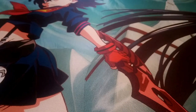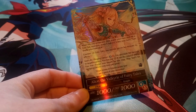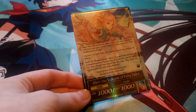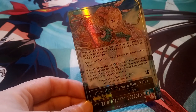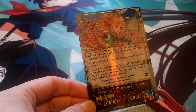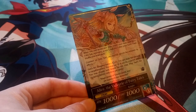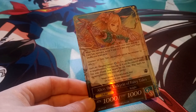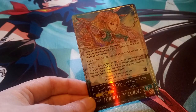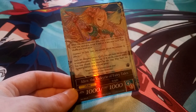Anyway guys, this was the deck profile video for Alice the Valkyrie of Fairy Tales. Let me know what you would change — fairy tale builds change a lot depending on how people want to play them. A lot of people would rather play Grimm for a fairy tale deck since he lets you play any color of will, but I thought it'd be interesting to give this Alice a chance since she was specifically built for fairy tales. Until next time, I'll see you all later.